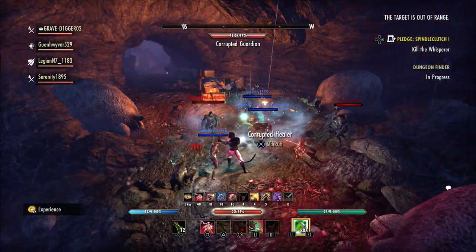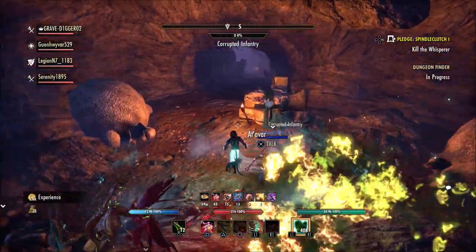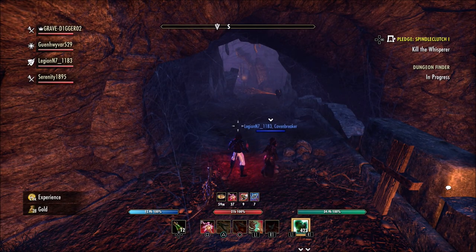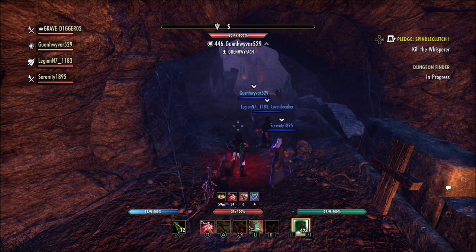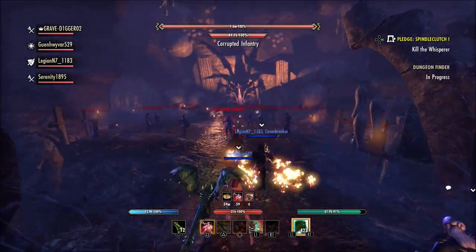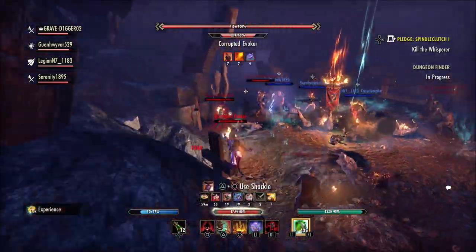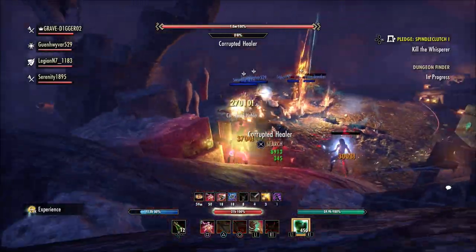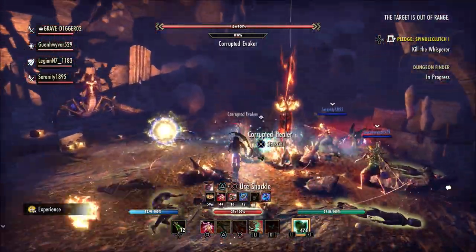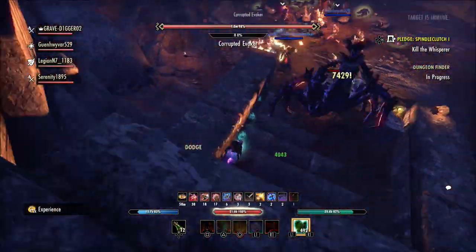A lot of players are really excited about the Seals of the Endeavor. My only concern is we kind of saw how much an apex mount costs with crown gems — you're looking at the top tier apex mount at a little over 2,000 gems, and the bottom tier apex mount at still 1,500 plus crown gems. So when it comes to Seals of the Endeavor, I'm sure it's going to take a lot of play time. They really haven't gone into too much discussion about exactly how they're going to work, but overall I think it's still going to be pretty expensive.